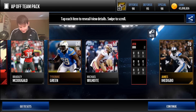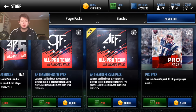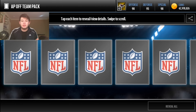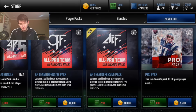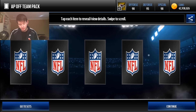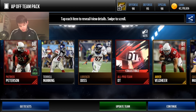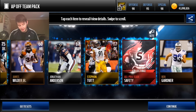Antonio Brown — 92 speed, 92 catch. Another 92 Antonio Brown, that's our second one. EA has released a few: there's the one you put into the champion set AB, then there's the 91 MVP AB, and the Most Feared AB which is obviously the best one.